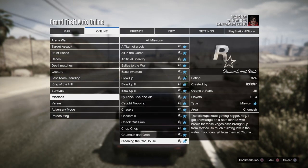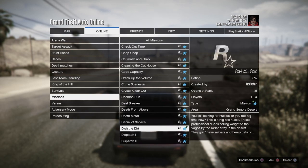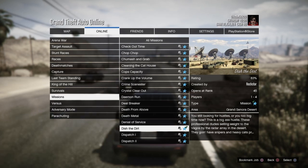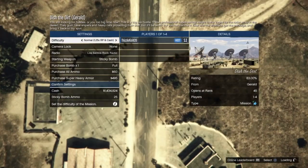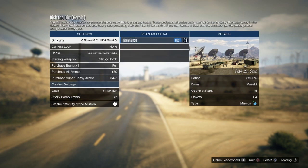This is very important to the glitch. The mission is called Dish the Dirt. It opens at rank 45 and you can do this with up to four players, so you guys can have up to four players in this glitch. The more people, the more money you guys are going to get. If you guys are not ranked 45, you will not be able to do this and the job will not be there.